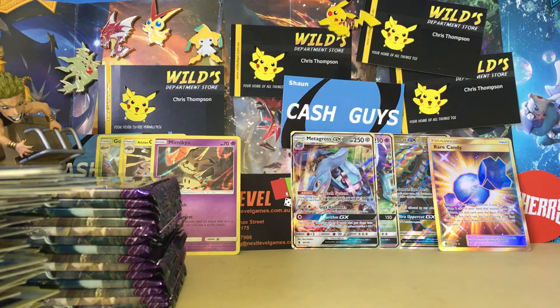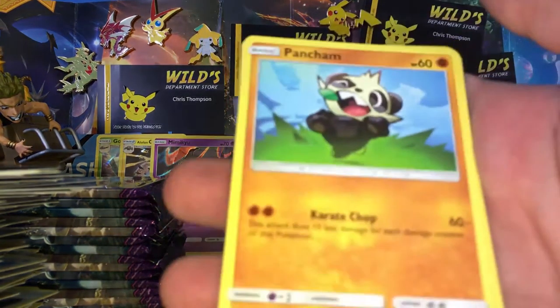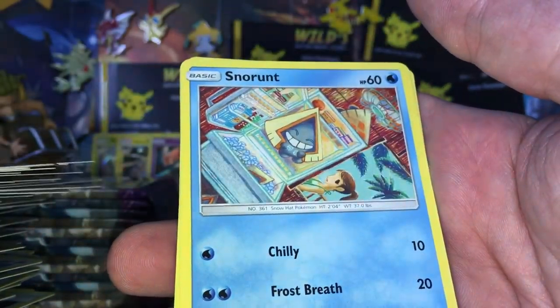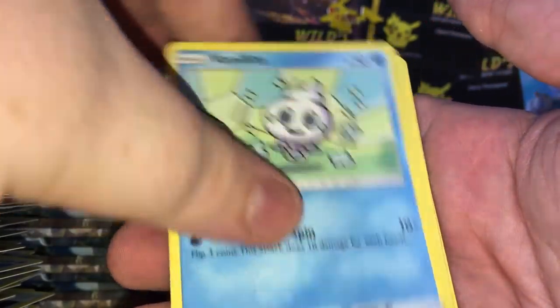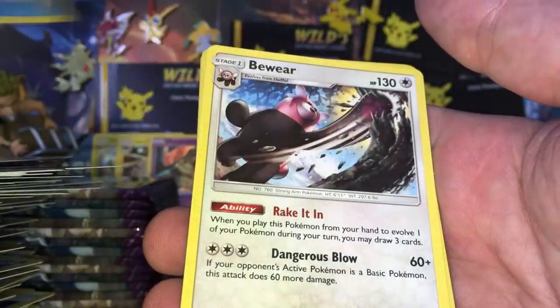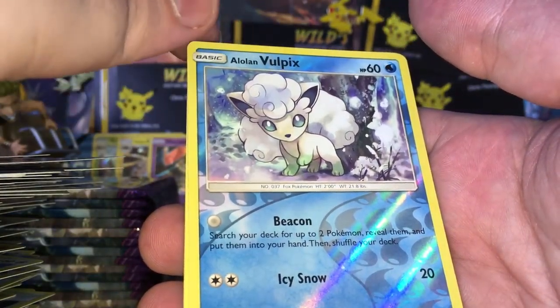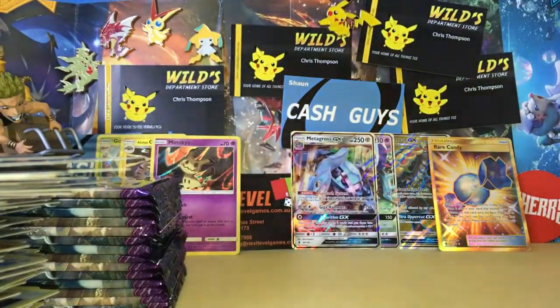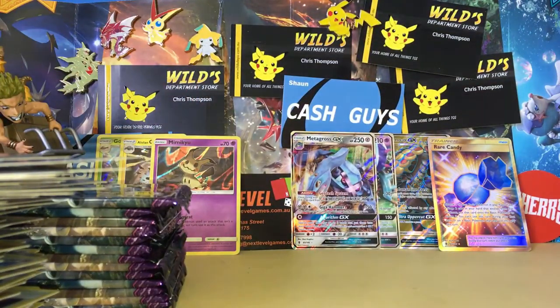On to the next pack. We got this weird new Coke in Australia — it's raspberry. Maybe Pancham, a Snorunt, Castform, Vanillite, a Murkrow, a Rescue Stretcher, a Vulpix reverse — that's a nice one — and a Sharpedo Regular Rare. Stuff's starting to stick to me, it's really hot in here.